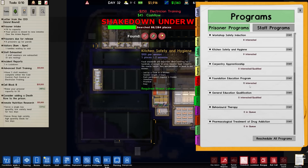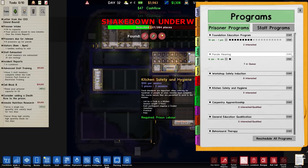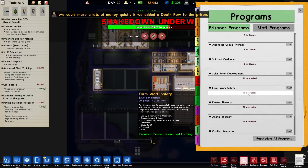Over to our programs - we are still running electrician training and fire safety training. We can start doing things like a foundation education program. We can do a parole hearing - we're going to set up loads of parole hearings because it's free.